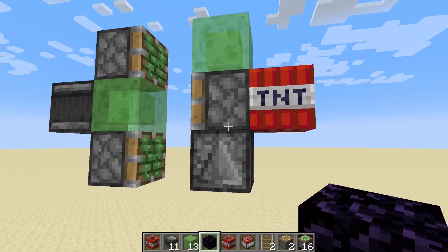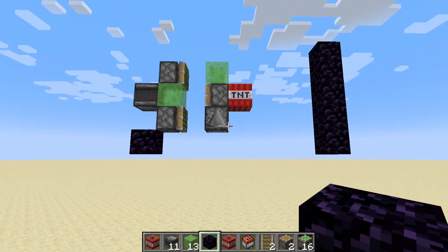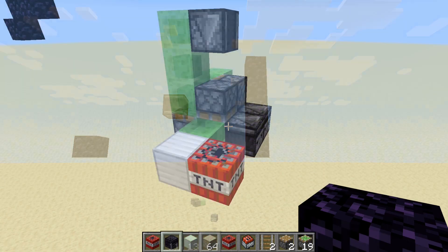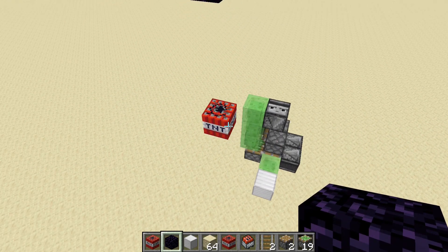Ordinarily, how TNT missiles work is there is a piece of TNT that is not directly attached to the flying machine by slime blocks, so that when the flying machine runs into a wall, it's going to get compressed into the rest of the machine and ignited. Unfortunately, this method doesn't quite work with a diagonally traveling flying machine, as if the block is not directly attached to the machine, it's just going to get left behind.